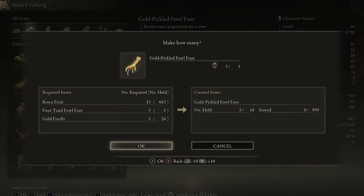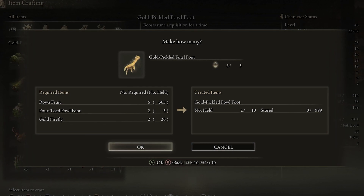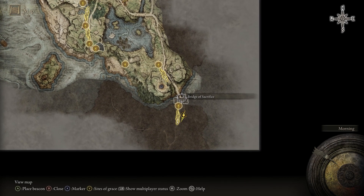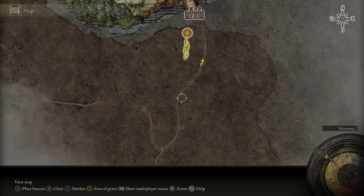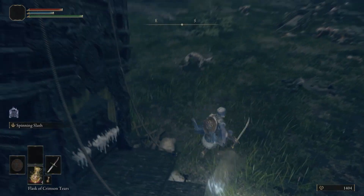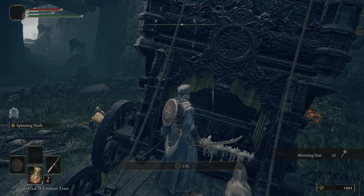Whether you craft one or collect one from the beach or elsewhere, just make sure you have at least one before we use the teleporter. Next you will need a bleed weapon. South of Limgrave is the Weeping Peninsula. Cross the bridge and head down the south path towards Castle Morne and you'll encounter a broken wagon that fell to an ambush. Loot the chest to find the Morningstar — a bleed weapon usable by all starting classes if you two-hand it.